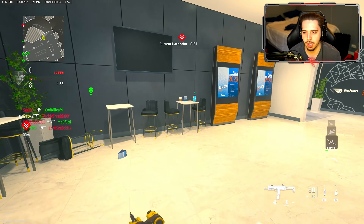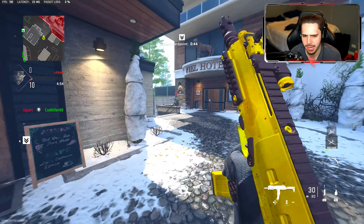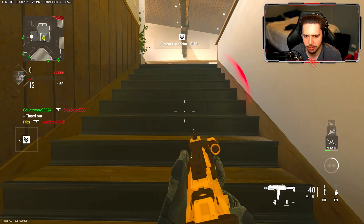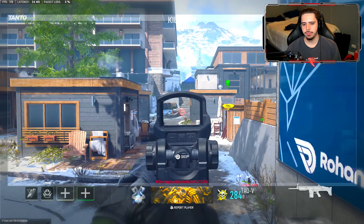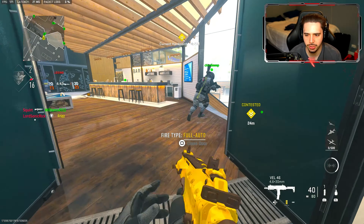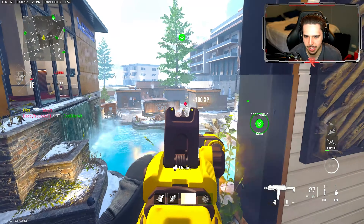All right, today we got the Val 46. This thing received a close damage range buff so now it's a little more effective at close range. I'm not exactly sure where the patch notes are but it's basically just a little stronger at some ranges, which I'm all for. I thought the Val was very good as is — I guess it's even better now.